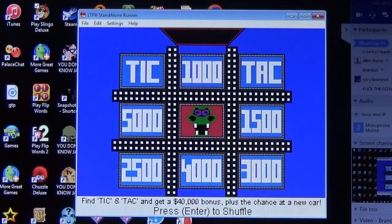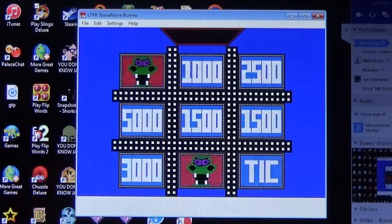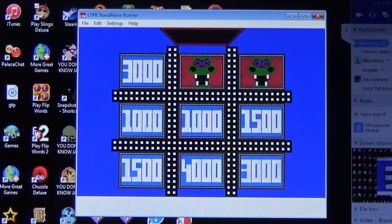If you get the Tick-and-Attack on any of your picks, it's a forty thousand dollar bonus. On your first two picks, it's an eighty thousand dollar bonus and a shot at a new car. Go ahead and start picking, Kyle.